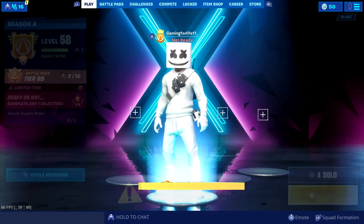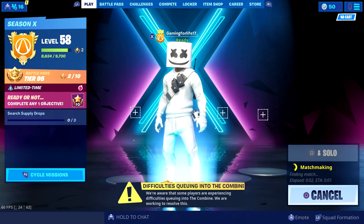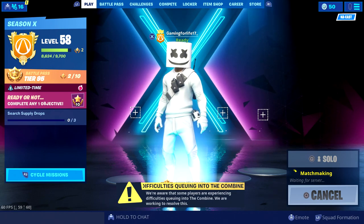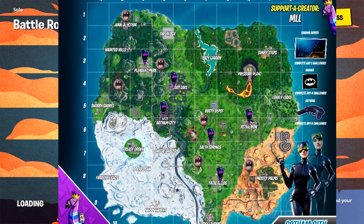With that said, let's hop right into it. I changed it to solo — it would be better if there was 50 out of 50 but solo is still good. The reason I'm not doing Team Rumble is because it makes it easier to get the challenge done. While we're waiting, I'm going to pull up a map of locations for the bat signals — there are six locations: one near Mostly Palms, one near Snobby Shores, one near Junk Junction, and one near Pleasant Park.